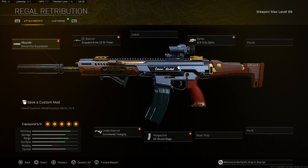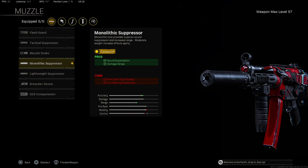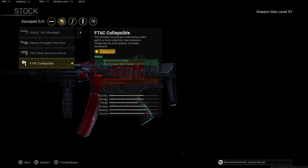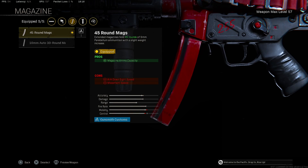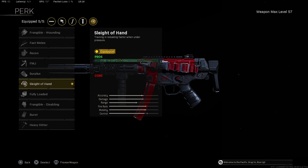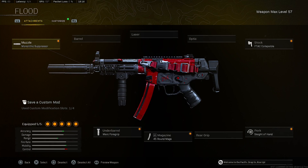Now let's get into the best class setup for the Modern Warfare MP5. Starting with the muzzle, we're putting on the Monolithic Suppressor for sound suppression and damage range. For the stock, we're putting on the FTAC Collapsible Stock for movement speed and ADS speed. For the underbarrel, we're putting on the Merc Foregrip for recoil control and hip-fire accuracy. For the magazine, we're putting on the 45-round mags. For the perk, we're putting on Sleight of Hand.